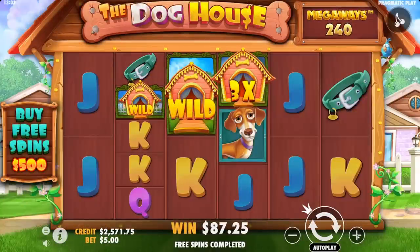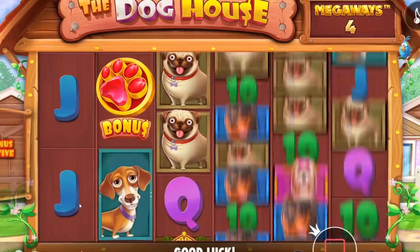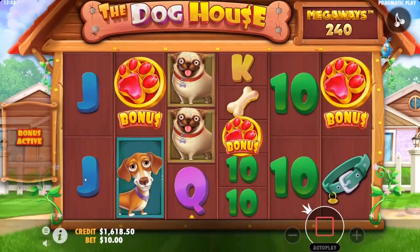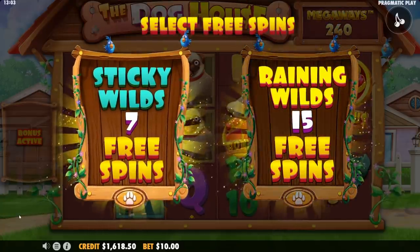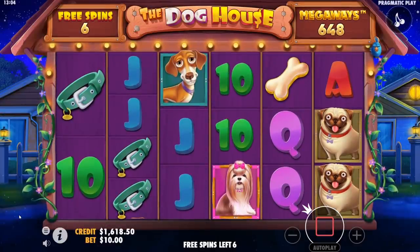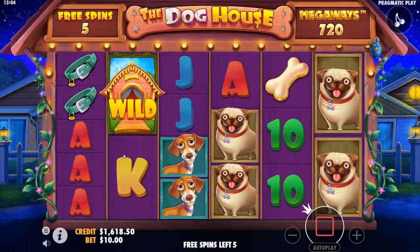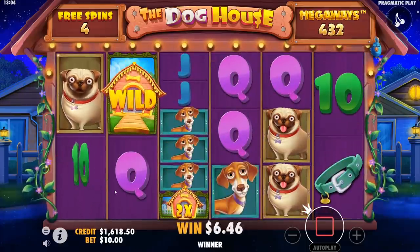Let's just go for a big one — let's do a 1k buy. Oh man, all right, come on, be good. No matter what we'll cash after this. If this gets us to 2k, we'll take out our 2k so we break even.